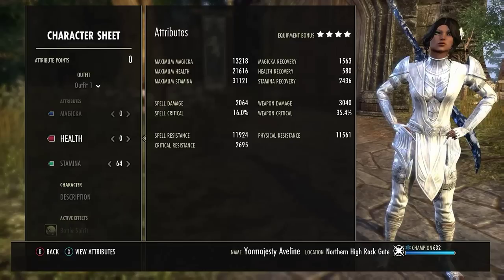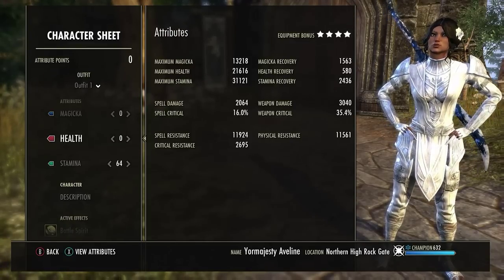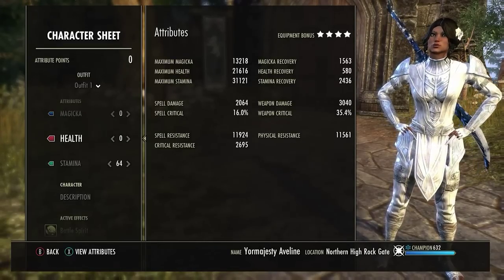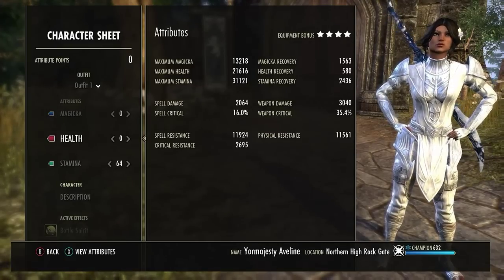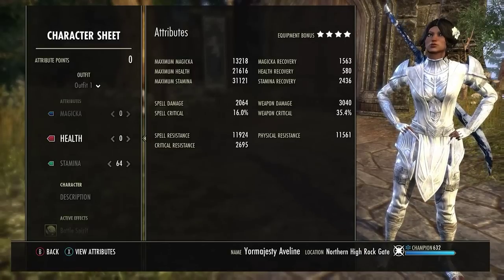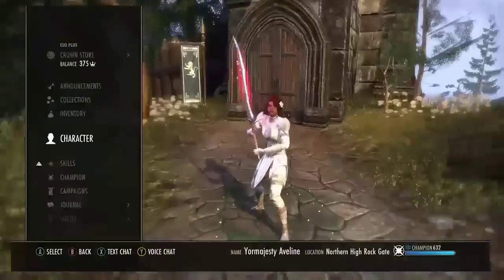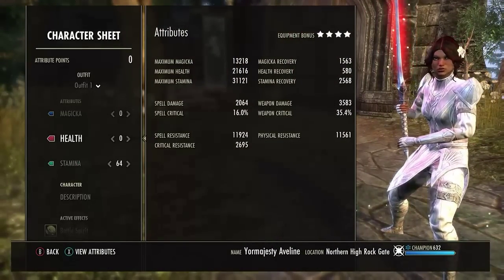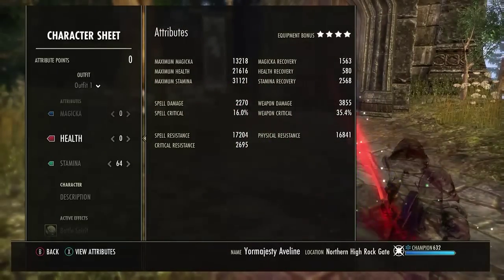Magicka Recovery: 1,563. Holy shit — 1,563 unbuffed on a Stamina character, that is crazy. But don't worry, it gets even crazier. Stamina Recovery: 2,436. Some people think that's low, but I think they're smoking crack — I'm fine with that. Weapon Damage: 3K. Those are our resistances. With Relentless and Rally buffed, we get up to 2,568 Stamina Recovery and 3,583 Weapon Damage. If we Cloak out, we'd get up to 3,855 Weapon Damage.